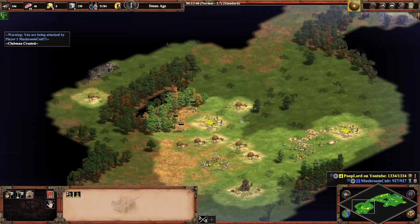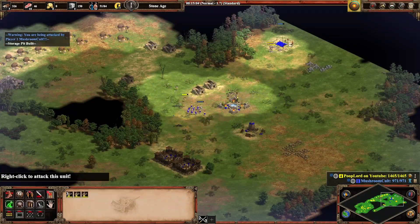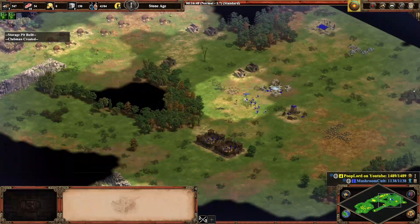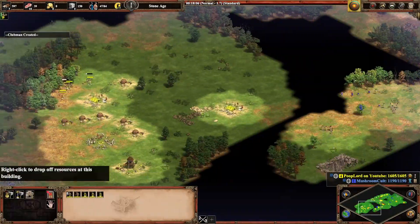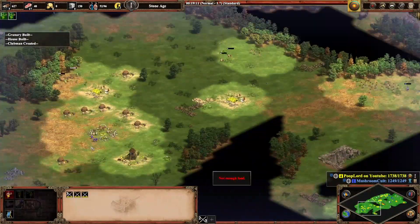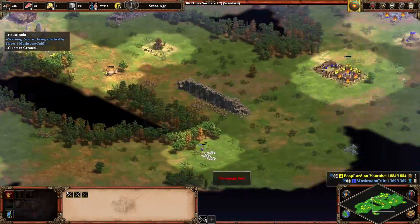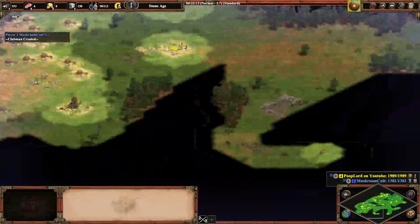Or we could just die to Clubmen, I suppose. It looks like my opponent is absolutely dead in this situation, but he has a couple of tricks up his sleeve. Realization 1: tool age units are superior to those of the Stone Age. His Axemen were really striking me until I got just too many numbers for him to deal with. Realization 2: it is actually possible to keep yourself in the Stone Age indefinitely if you have consumed all the food on the map, because you only get farming in tool age.